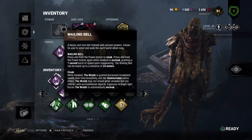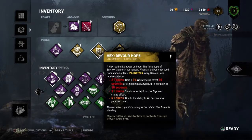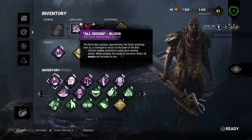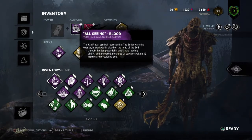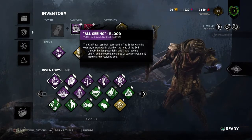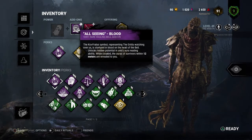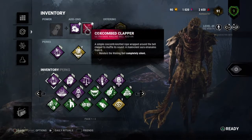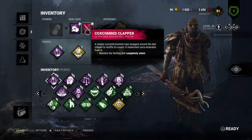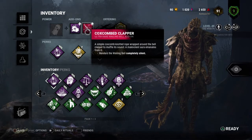To compensate for Wraith's supposed lack of chase power and chase potential, I have All-Seeing Blood, which — when I'm cloaked — reveals the aura of survivors within 12 meters. And then I have the Coxcomb Clapper so I can hide behind something and just pluck people off gens. I'm basically pulling a Ghost Face.